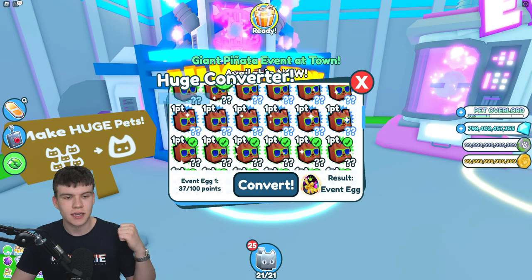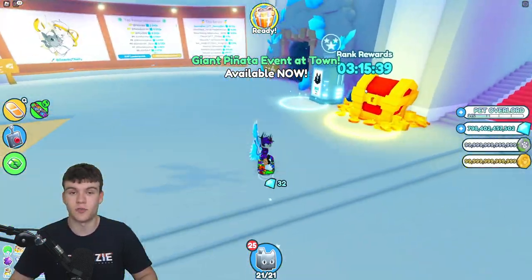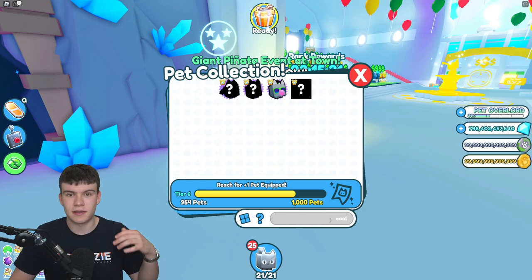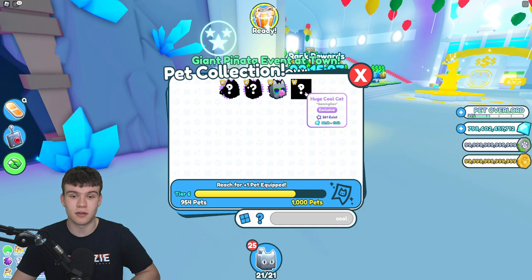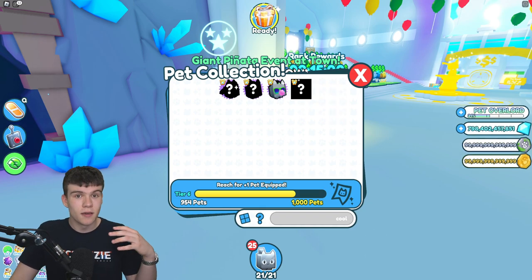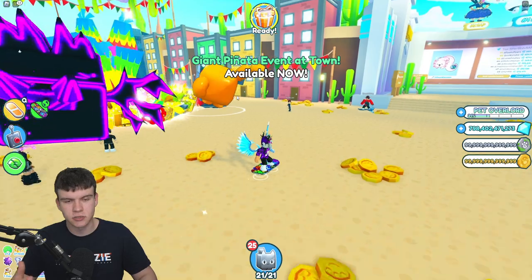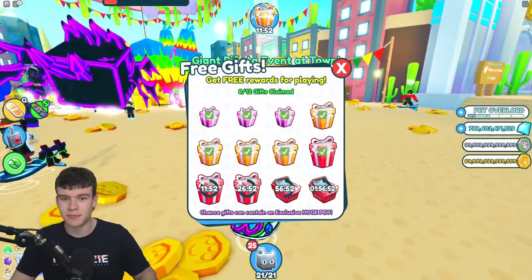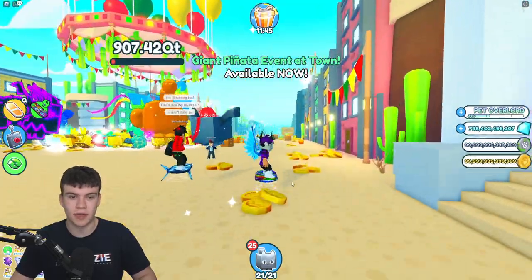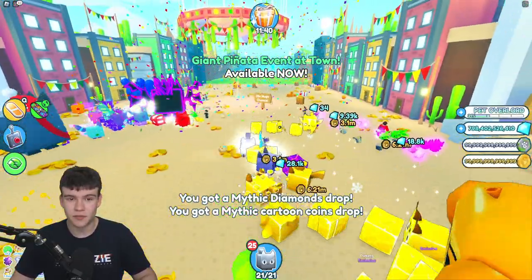Event pets are super easy to get. You can get them at the start of updates by being in the game one minute before each update. You can farm Axolotl party ones across a bunch of alt accounts, or get them from Scumjet egg hunts. You can also buy event pets — they're about 100 million each, so not too expensive if you have lots of gems. That means you can put more into the Hugitron.